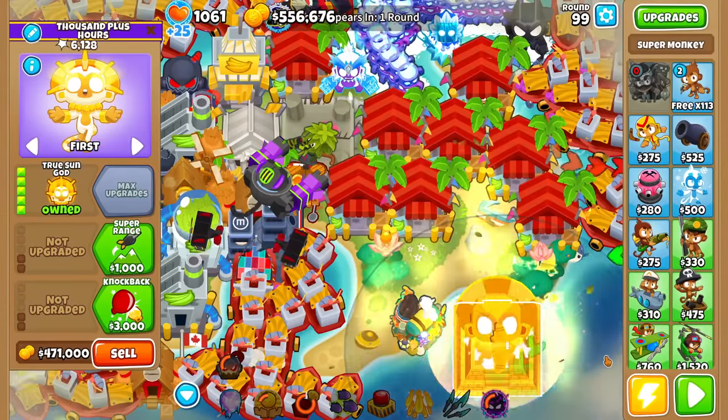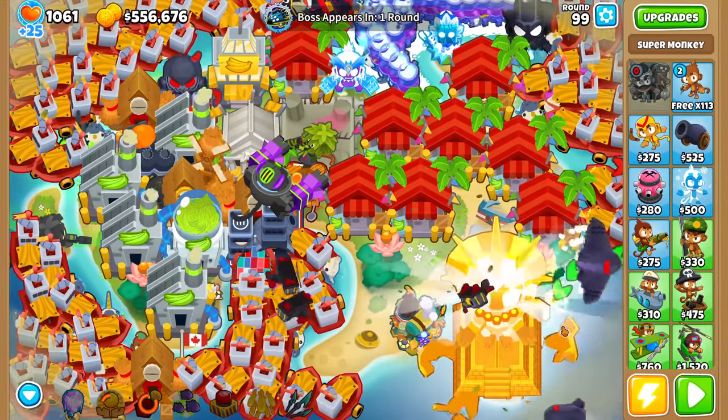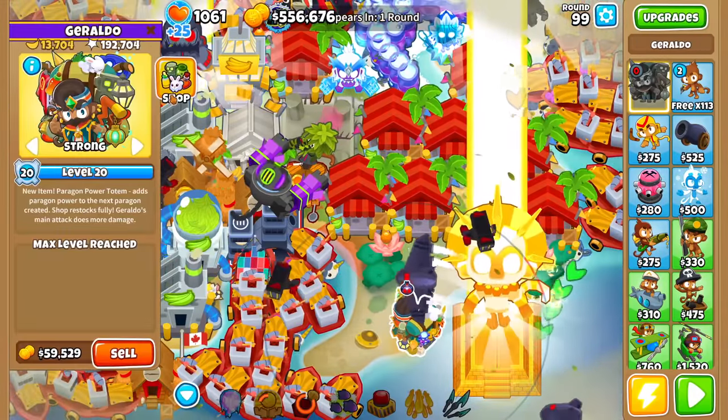Build a Temple this round - Vengeful True Sun God. Sell it the moment we kill Tier 4 so we get even more Pops on the boats. That's the plan. Let's watch in suspense to see if I messed up. First try.